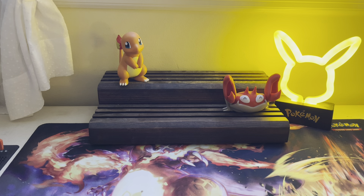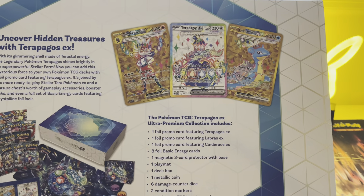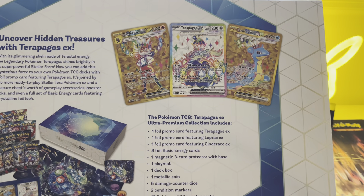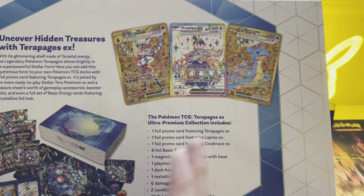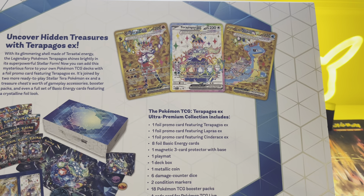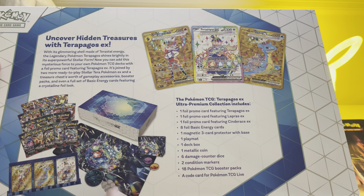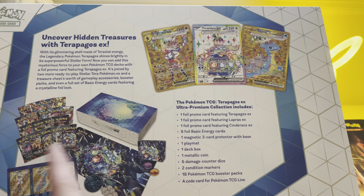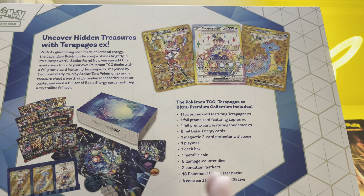Let me get this plastic wrap off before I show you what it has inside. We get three different foil promos, two of them are gold — pretty sick. Eight energies, but the energies are a special foil — the Stellar Crown foil. We get a little display, coin, dice, damage markers, deck box, play mat. Eighteen packs. Dude, that's crazy. Eighteen packs is insane. We also get a code card.